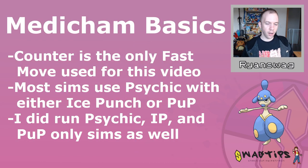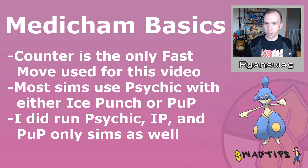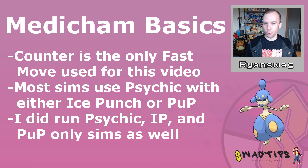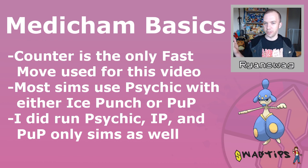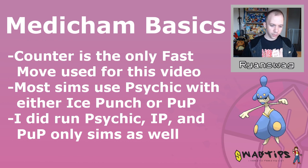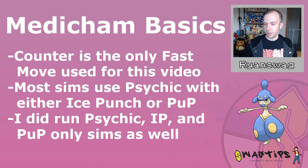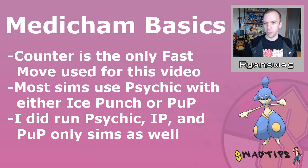Starting out with some Medicham basics. All of my simulations are going to assume that you're using Counter as your fast move. Psycho Cut can have some spicy niche utility in certain scenarios, but Counter is such an OP fast move that it's what you're going to be using 10 out of 10 times. As for the charge moves, I'm assuming Psychic all the time. When it comes to Ice Punch versus Power-Up Punch, there are some distinctions, but usually they end up being kind of the same. If there's no distinction made, just assume it was Ice Punch.